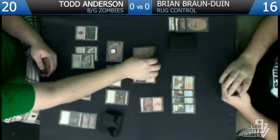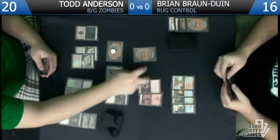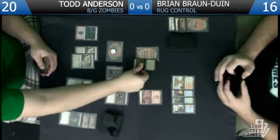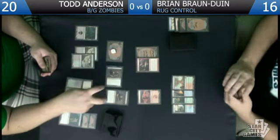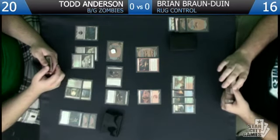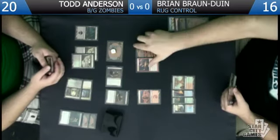I think I just put Mortars in one pile and the land and Volley in the other pile, because him kicking the Mortars is pretty good. He might want the land, but I definitely don't want to give him a land and a Mortar. I could do a land and two burn spells since neither of the burn spells really affects me all that much since I can regenerate the troll. He's probably just looking for the land to cast Thragtusk this turn. I'll take the land and two burn spells.